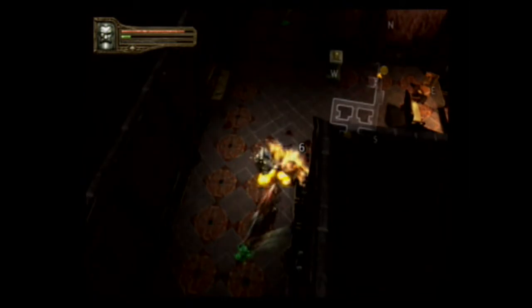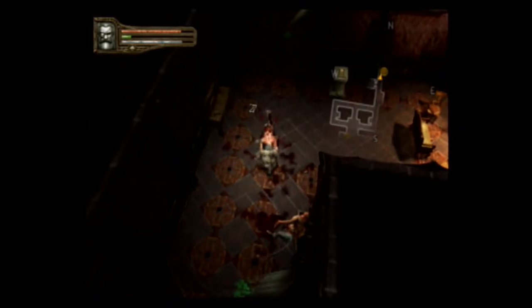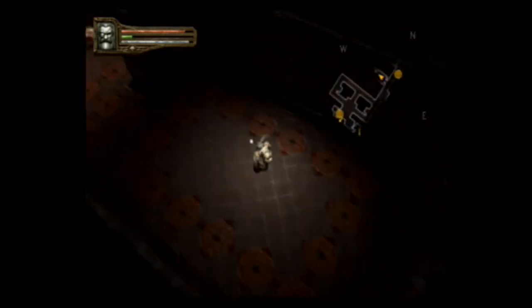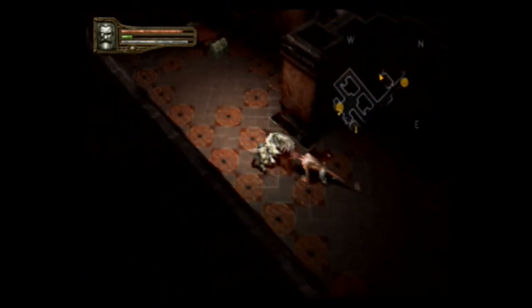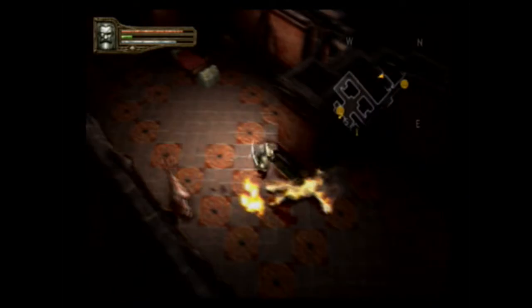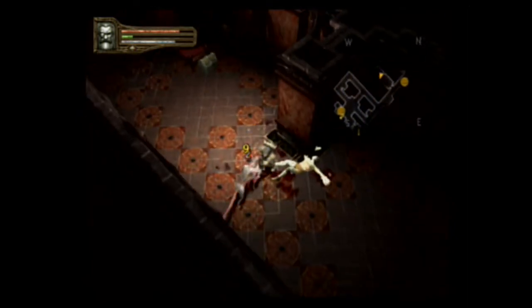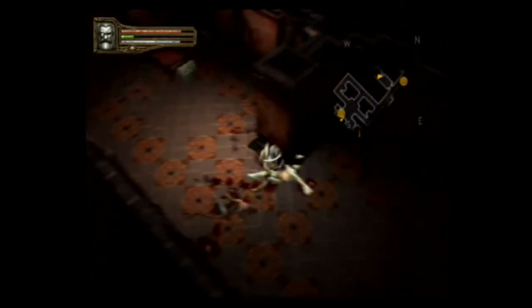Well, we know we're going the right way. They do go down quickly. I'd probably do a lot more damage with one of my two-handed weapons than the two one-handed weapons. What do you got in here for me? Well, there's a treasure chest, so I'm happy with that. Your body's on fire.